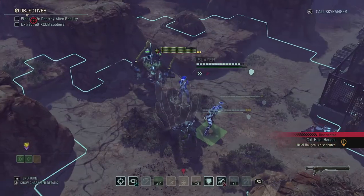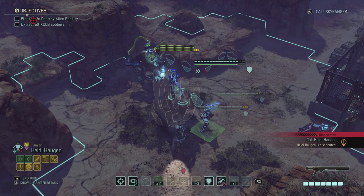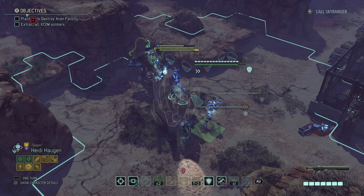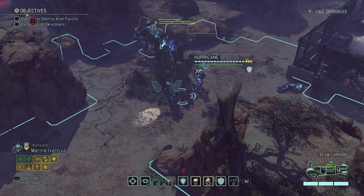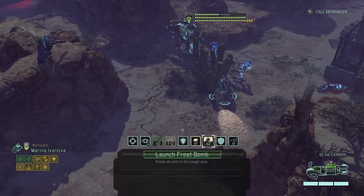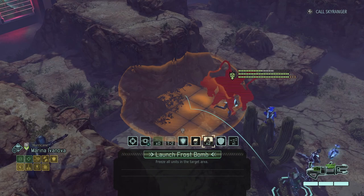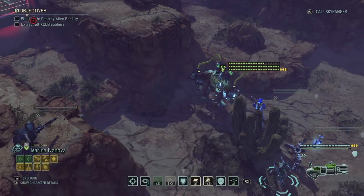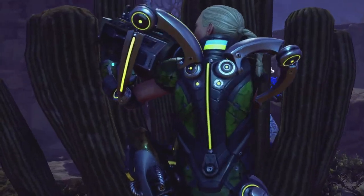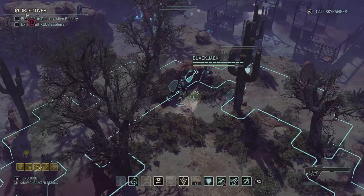We gotta keep clear of that knockback. We have frost bombs, so we should probably do the frost bombs. Frost bomb it is, here we go. There we go — frost bomb, and down. Frozen for two turns. My sniper rifles just became useless by the way. She has the grappling hook but the grappling hook only works when it goes up.